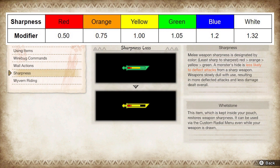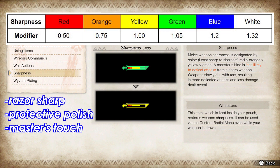There are three armor skills that help with this, namely Razor Sharp, Protective Polish, and Master's Touch. These are good skills because they all preserve sharpness and help prevent your weapon from dropping to a lower sharpness level.